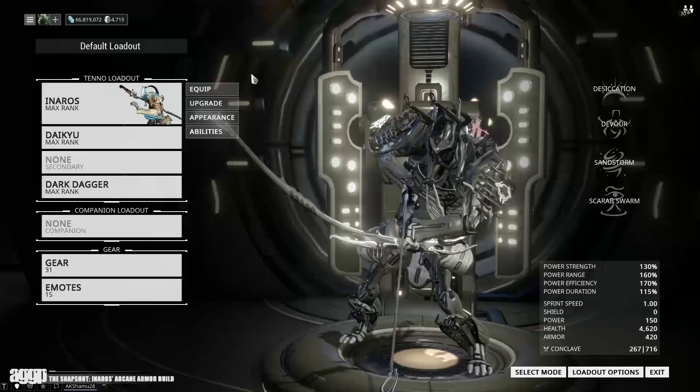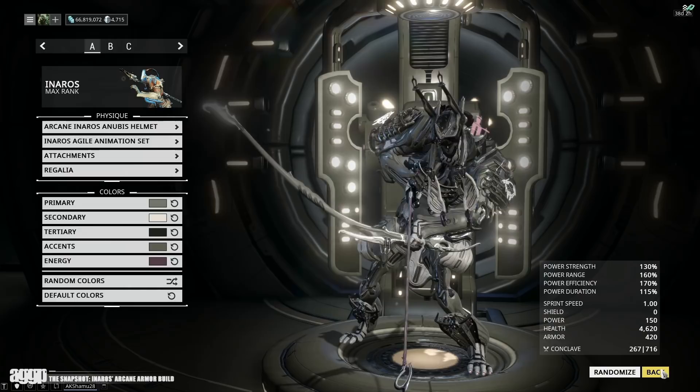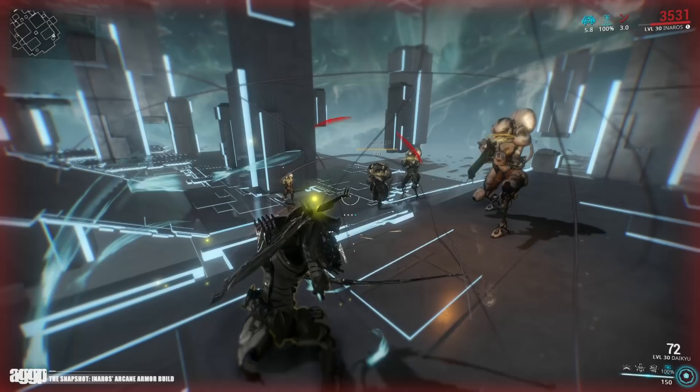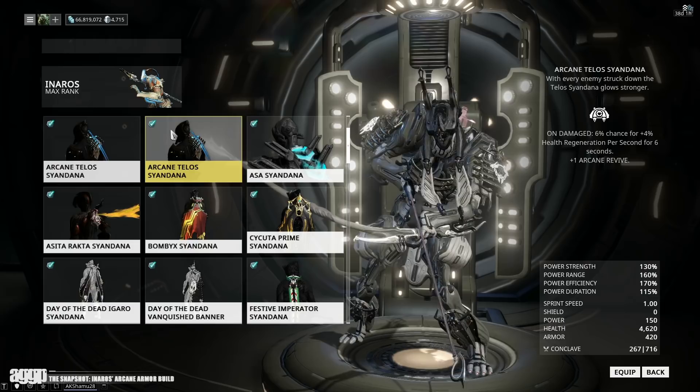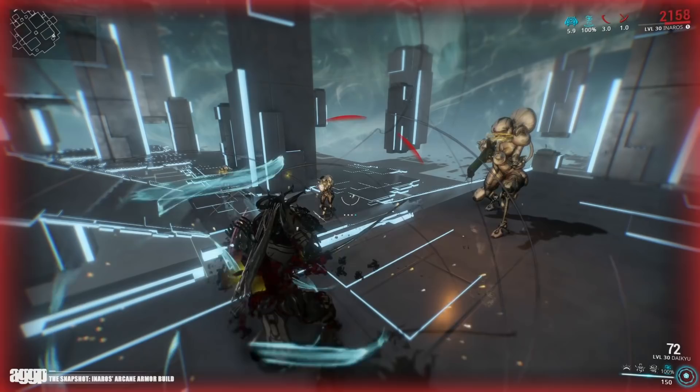As for Arcanes, due to the fact that Inaros has such high health and that Arcanes have no effect on the boost granted by Scarab Armor, I personally feel like stacking two Arcane Graces will provide the most benefit. Arcane Grace at max rank provides you with a 6% chance to restore 4% of your health every second for 6 seconds, for a total of 24% of your maximum health restored. For Inaros, a single trigger will restore 184.8 points of health every second, for a total of 1108.8 hit points over 6 seconds.